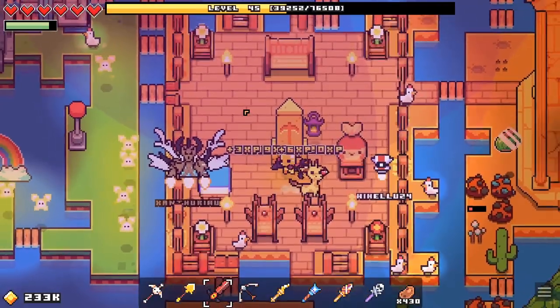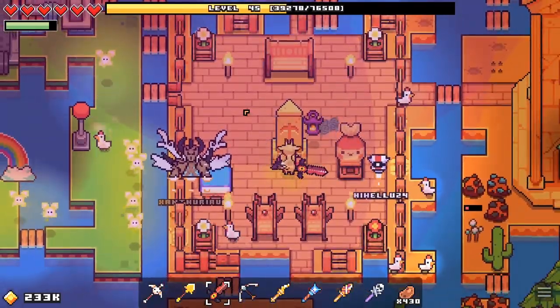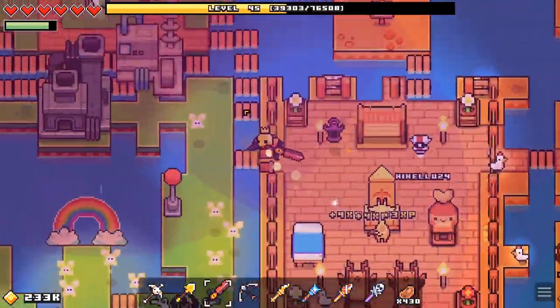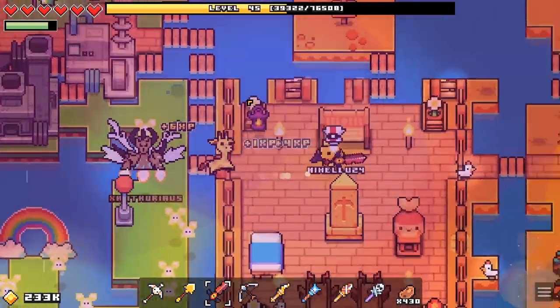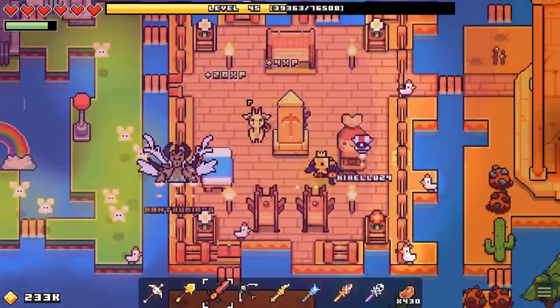Hiya folks! We're back in Forager for the big Forager nuclear update from January 2020. This is one where they've added a whole new nuclear tier, which makes all your equipment bigger and badder.